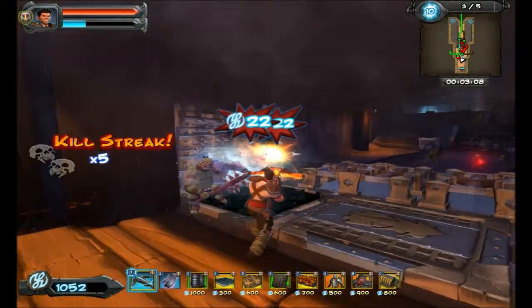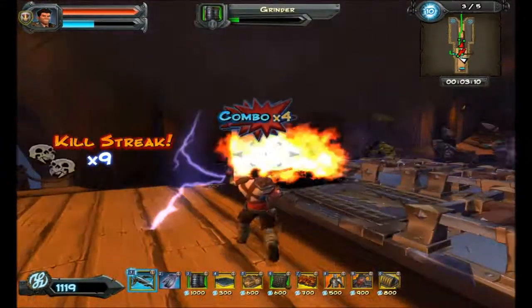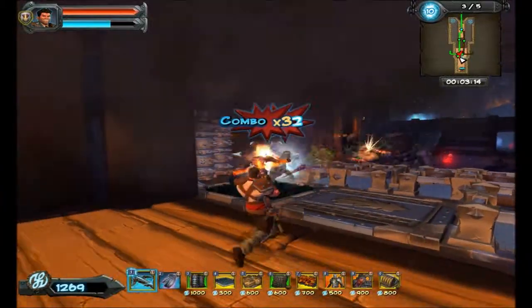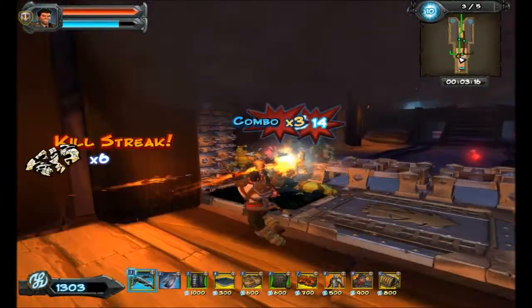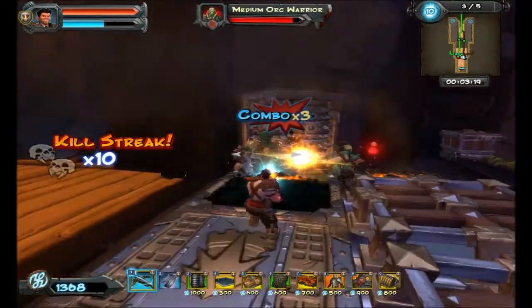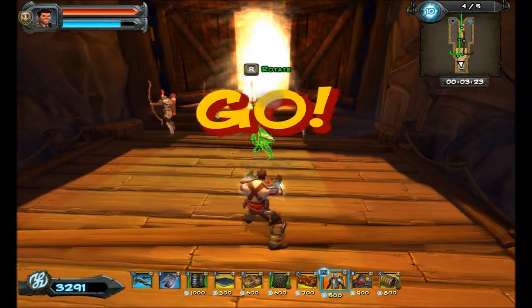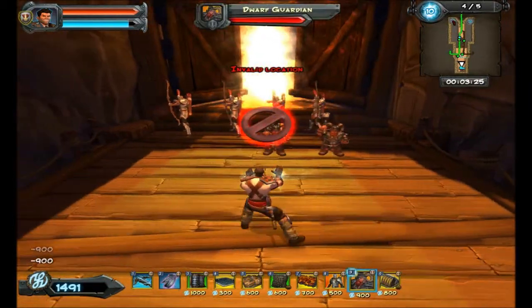I do want to get down maybe two or three dwarves on this map and that'll be pretty much it. So we're not worried about the score, just killing them. Put down three dwarves.